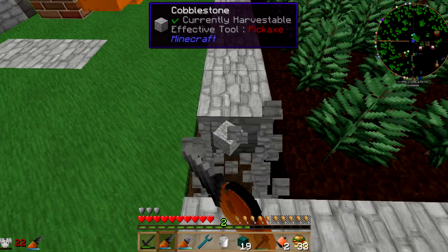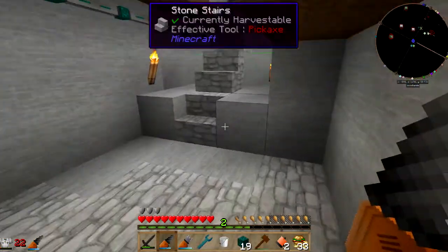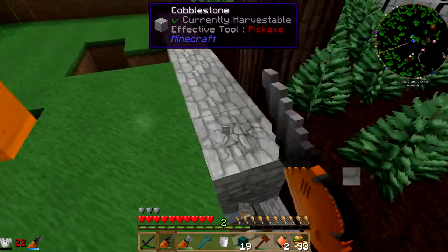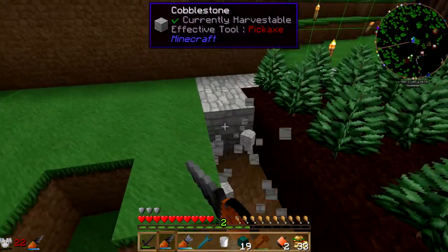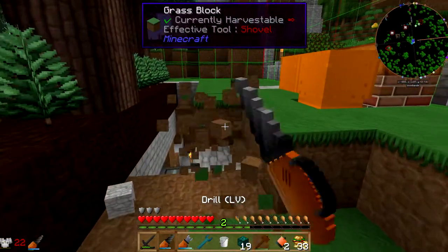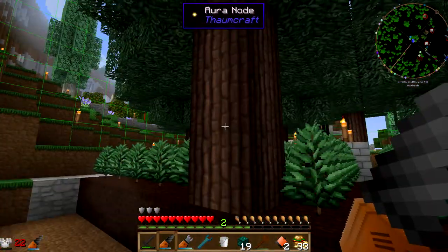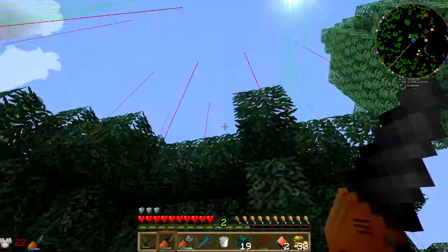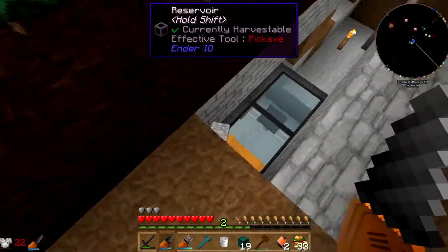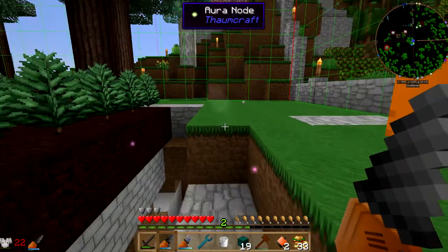One of the things I would have to do is move this over. I'm going to move this over a smidge. Oh, I just fell right in a hole. What was that? That startled me — I didn't know what was going on. I hit the aura node with my drill — I thought something was attacking me.